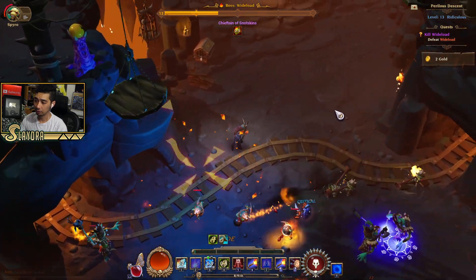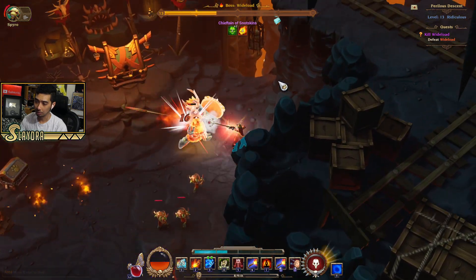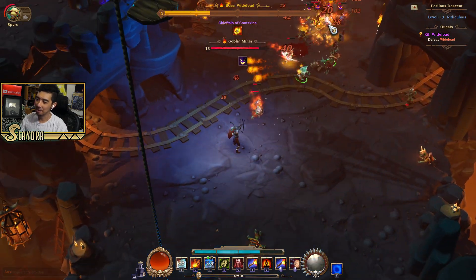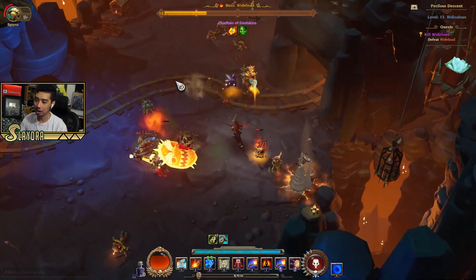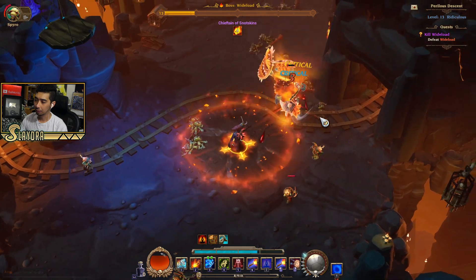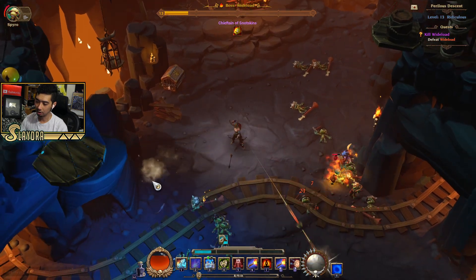We'll go ahead and eliminate this boss, then I'll show you guys the town. Watch out for some of the mechanics — don't stand where there's a vibrant color basically. We should probably need a potion pretty soon. As I said, if I get hit once more we could die, as we're playing on ridiculous difficulty for the extra magic line. But honestly in the early game I feel like you can definitely just play on normal and you'll be totally fine in terms of getting better gear. I'll also show you another mechanic called Lifebound.